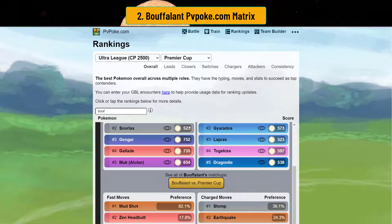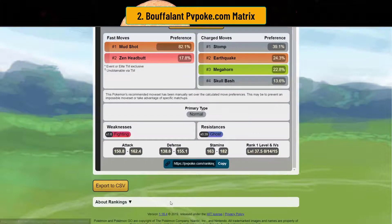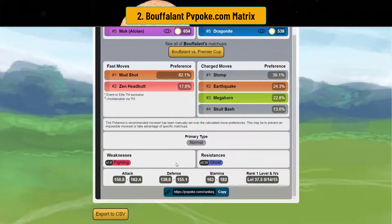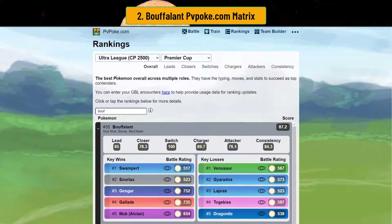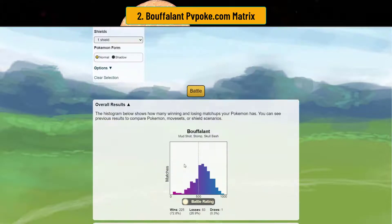Buffalant is really interesting — it has a great moveset. Mud Shot charges fast. You've got Stomp, Earthquake, Megahorn, and Skull Bash. If you get stabbed with Skull Bash, it's super impactful. It maxes out at level 37.5, so it's kind of expensive, but I would definitely consider using it if you have one. Very high stamina, high defense, high attack — it's really good. Looking at the battle data, it wins 70% of matchups. It's really freaking good.